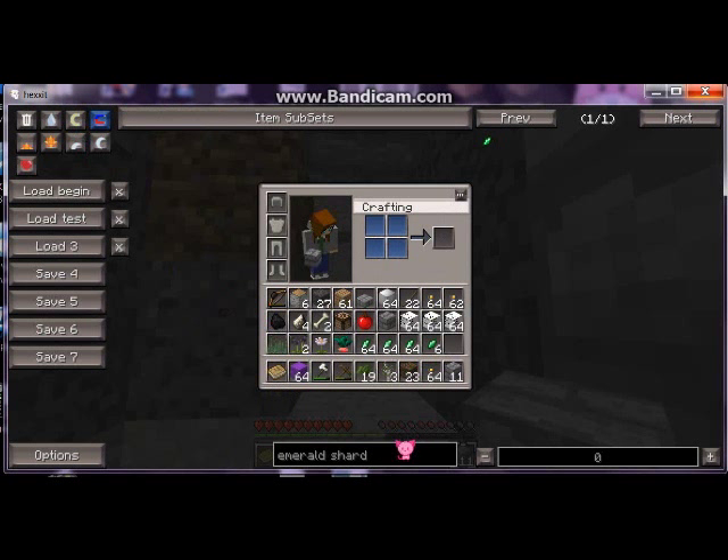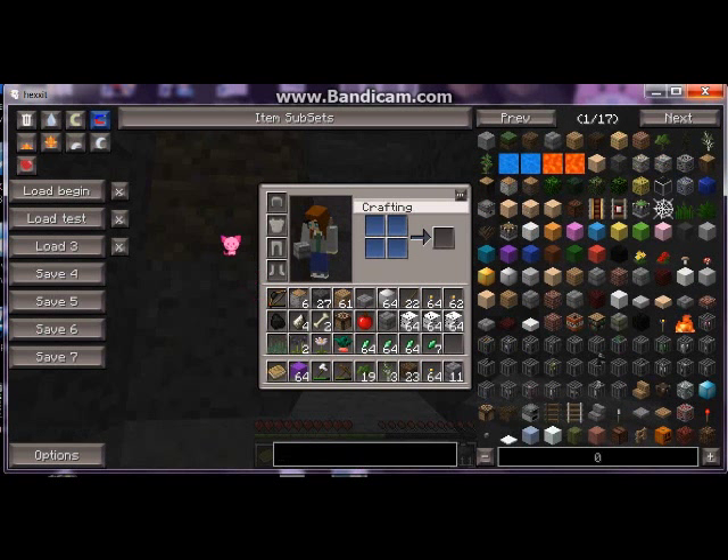Here's your search function — I'm looking for emerald shards. You're supposed to be able with the utility function to click on blocks and see how they can be crafted, but I cannot figure out what I'm supposed to do with emerald shards. If you've got junk in your inventory you don't want, you can turn on the delete function and delete garbage.